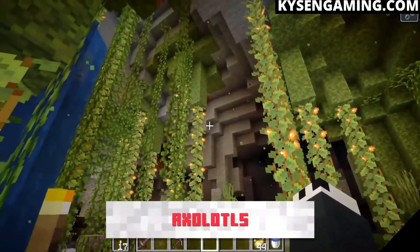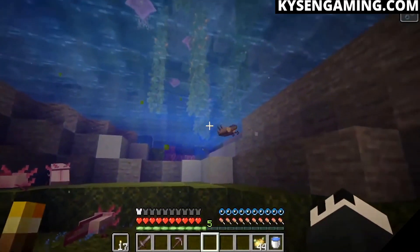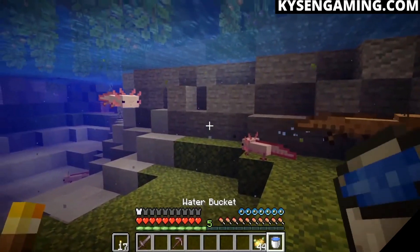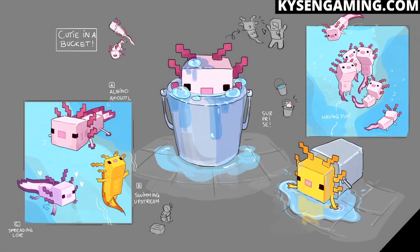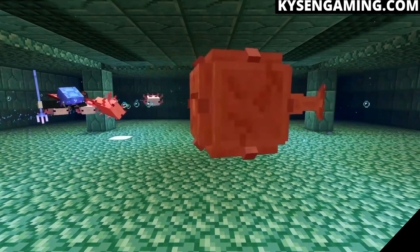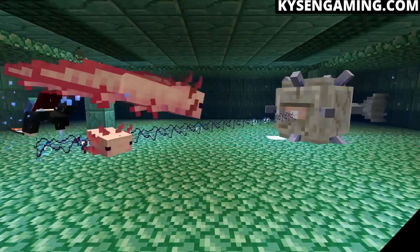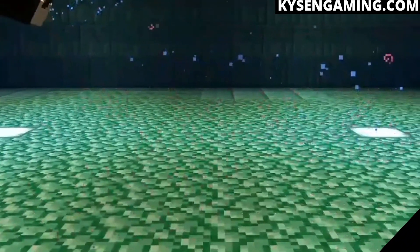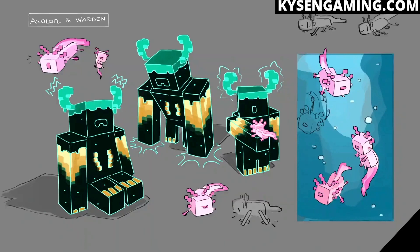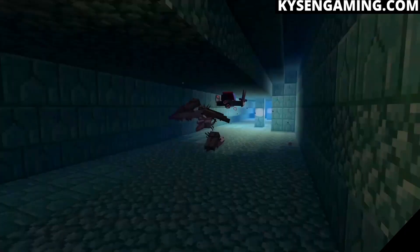Another new mob found in the lush caves area is the axolotl. They live in the water areas of the lush caves and are essentially a companion mob — you can pick them up using a bucket of water just like a puffer fish, and they come in pink and yellow variations. The axolotls can play dead, which may cause guardians to stop attacking them, as they will attack guardians. You can take them to a water temple as bodyguards, and they'll also join in attacking any mob that's attacking the player.